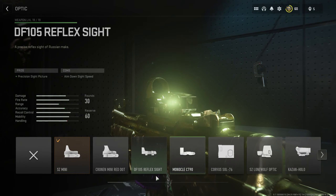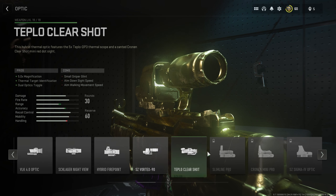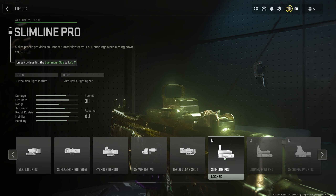At level 11, if this is actually working for you, you should be using the Slimline Pro optic. I really do think this is the cleanest optic you're going to get. You unlock it by getting the Lachmann Sub up to level 11 — it's perfect — though I'm not able to show it here as I don't currently have it unlocked. I do highly recommend it at Lachmann Sub level 11.